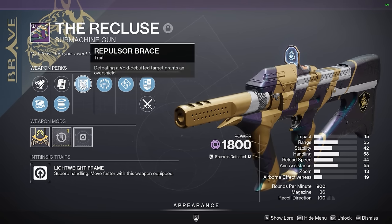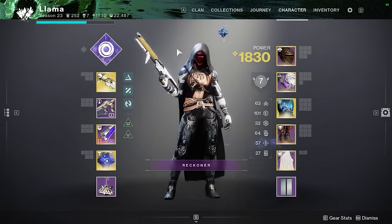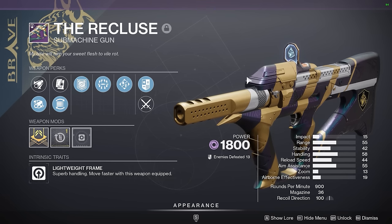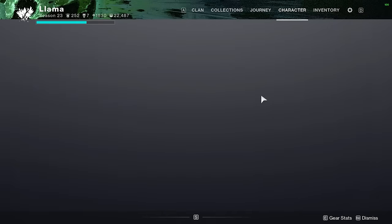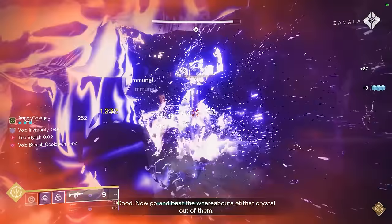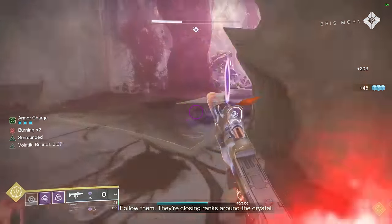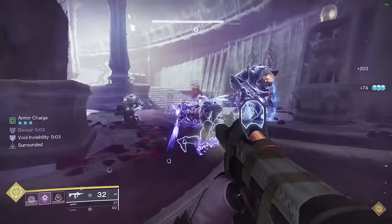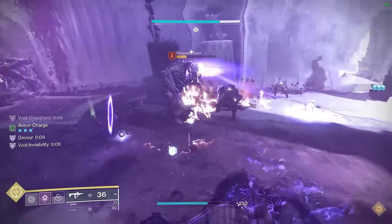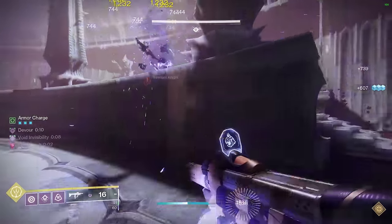Now we've switched to my Hunter because it can get Repulsor Brace in the third column, and as a void weapon it can benefit from Volatile Rounds. What better class than Hunter with Gyrfalcon's Hauberk for Volatile Rounds? This is actually where I see the weapon having more use versus other classes. With my roll having Surrounded on it, I can just get one safe kill on an ad, dip out, get another — I'm back to being invisible, I have Devour, I have Volatile Rounds.